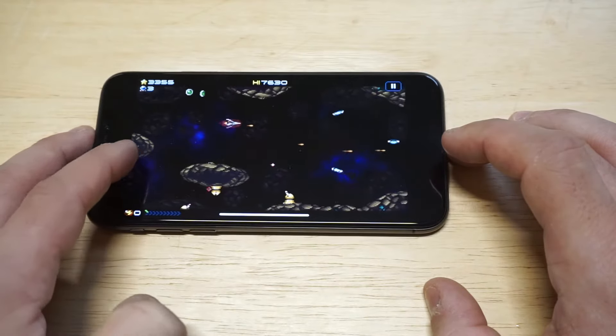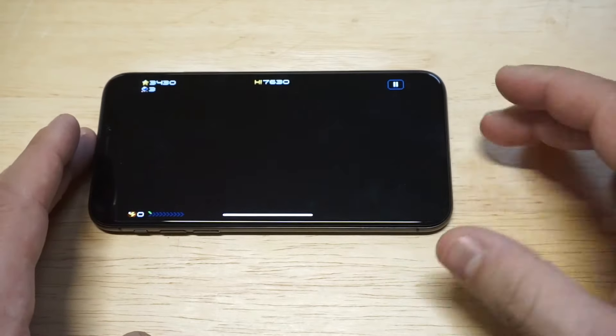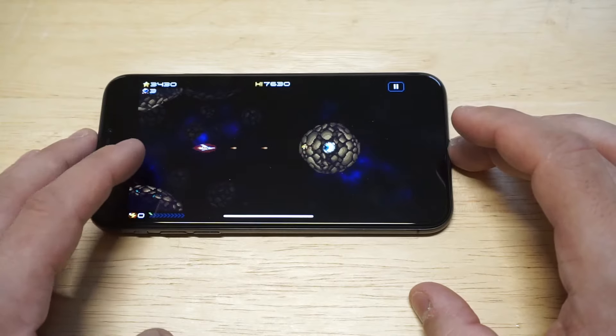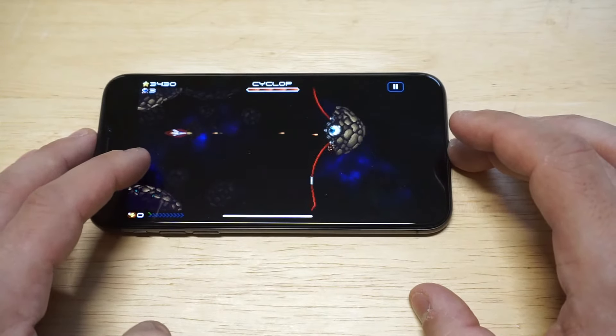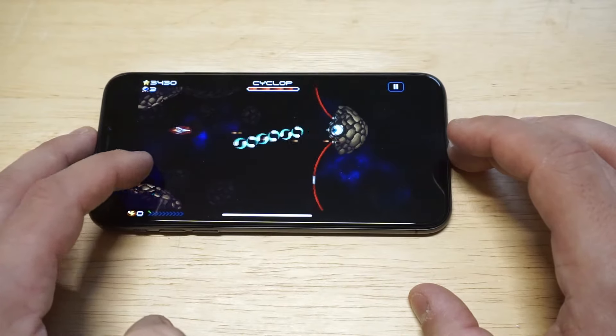So far so good. Each level you play there's going to be a boss battle at some point. Right now we're going to be going up against the first boss of the game — his name's Cyclops. He's pretty easy to take down, so we shouldn't have any issues here.